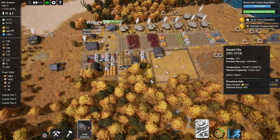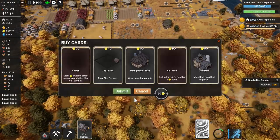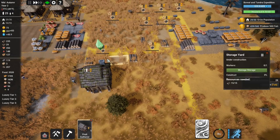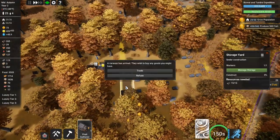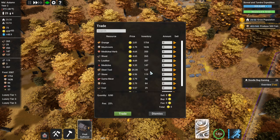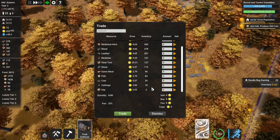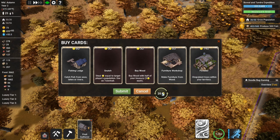I always end up spacing stuff out massively apart - I don't know why I do that. We've got 36 storage out of 56 going. A merchant wishes to buy any goods we might have - I don't want to sell anything at the moment; I don't really need to. Food doesn't sound like a good trade anyway, and I'd rather just keep hold of that just in case I need it eventually.